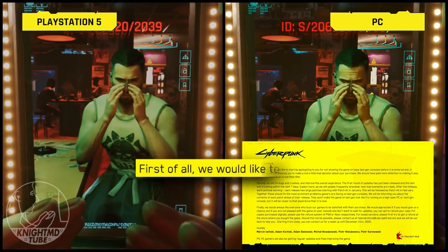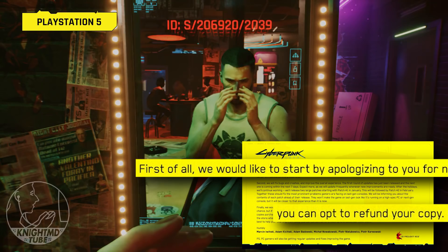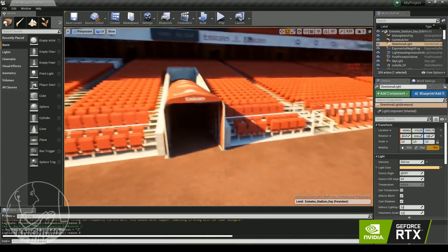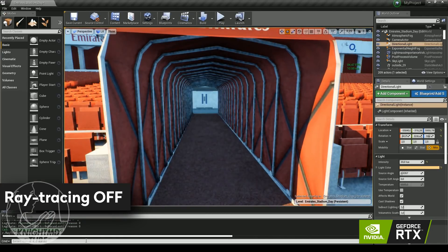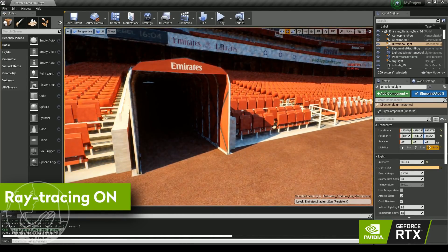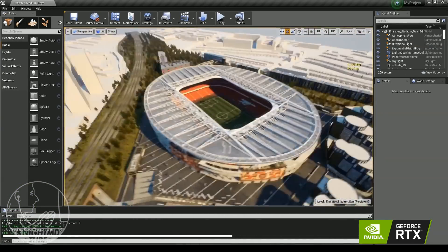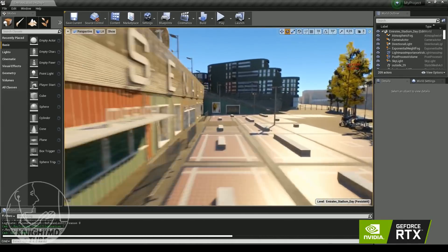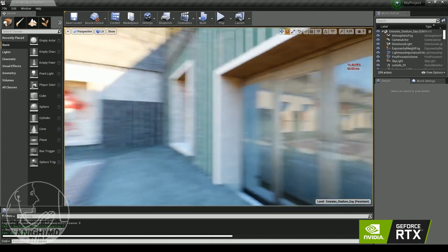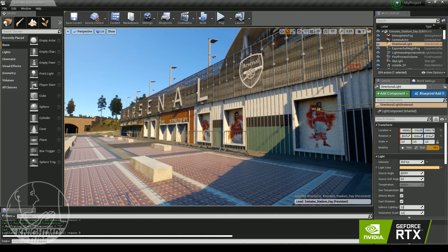We all saw how Cyberpunk's failure to deliver next-gen quality on the PS5 ended up with a scandalous recall by the company. Ray-traced lighting allows for every single hour of the day in every season to produce not only a different warmth profile, but different shadows, making no two games look alike. Football games are some of the least resource-intensive and visually demanding games out there, so it would be a great shame for Konami to miss out on ray-traced lighting in PES 2022, which affects every single element in every frame regardless of the camera angle you're using.